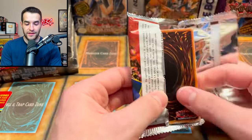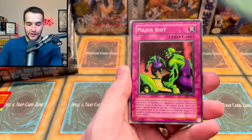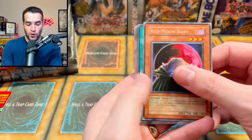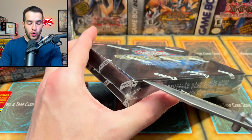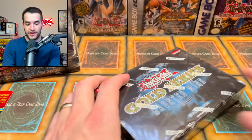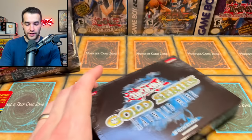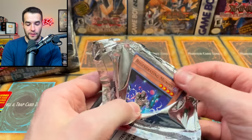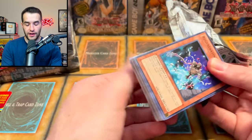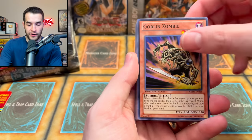Pharaoh Servant pack — can we pull that secret rare? Kaz, I hate to break it to you but these don't have ultimates or ghosts. Just kidding — I'm sure you know that. Ground Clouds, Major Riot, the Deep Sea Warrior, Red Moon Baby. Cold wave — it's a cold wave coming in before the ghost rare takes over! Let's cut these open. There's only a single pack in each of these which is pretty interesting — a single pack, but it contains a single ghost rare. That's a pretty cool idea.